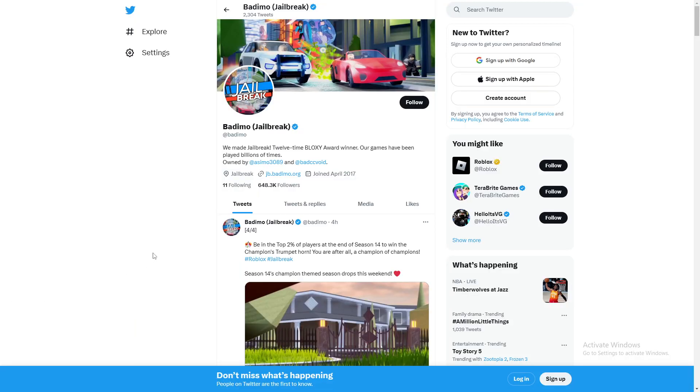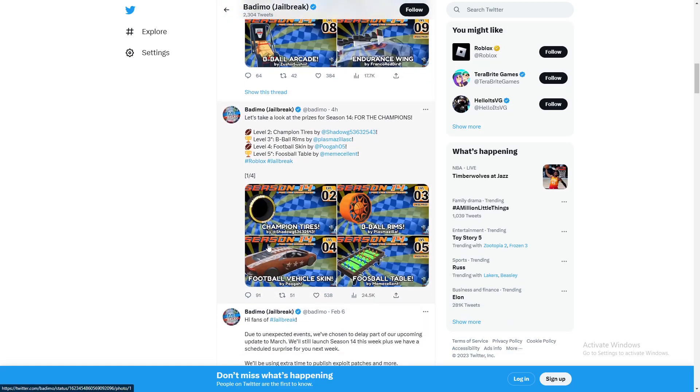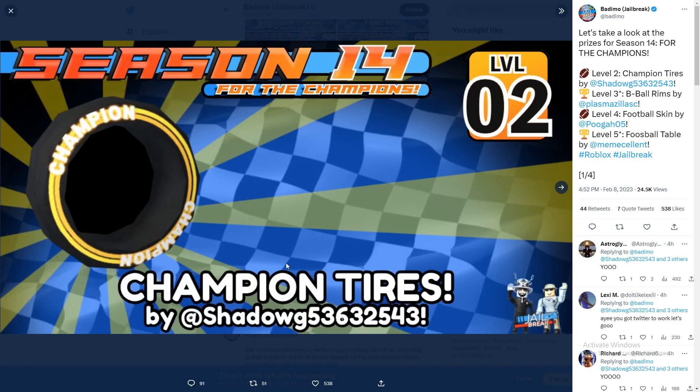If you come over to the Batimo Jailbreak Twitter account and scroll down, you'll see the Season 14 prizes. Starting with Level 2, you're able to get the Champion Tires, as you can see right here. This is the Level 2 prize, made by Shadow.